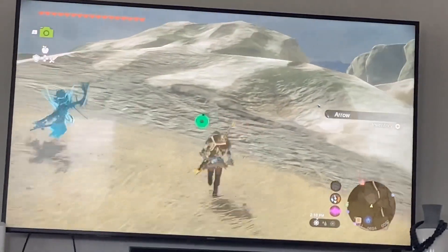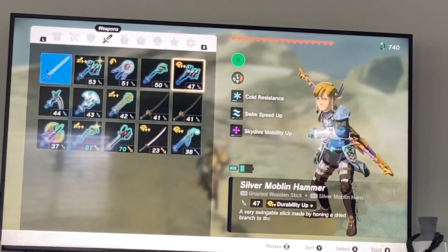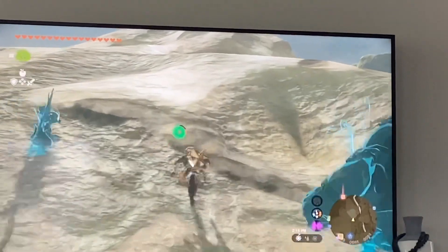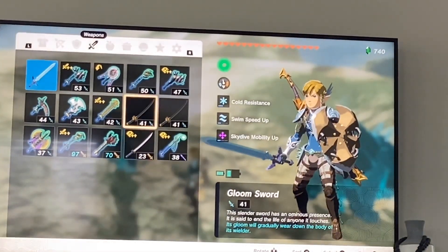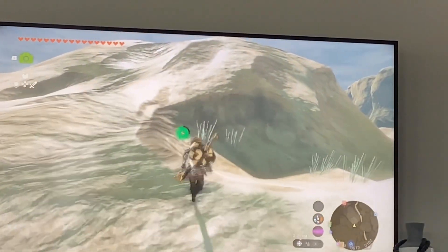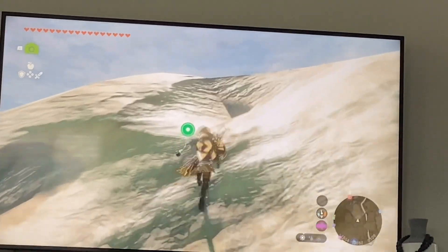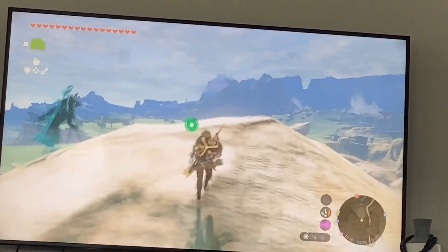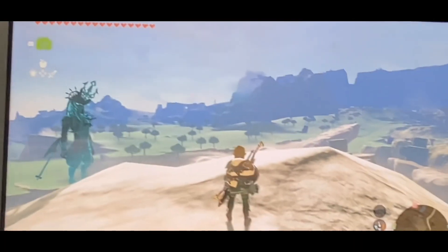So we're going to head over to the first Lynel, which is the red Lynel. For this, you're going to want some good weapons — you don't have to have really good weapons. I fought this when my weapons were only like 20 or 30, but this time I have much better weapons. It's fine if you don't. You're just probably going to want a good sword or a good one-handed weapon, because that's what I use and they're very helpful.